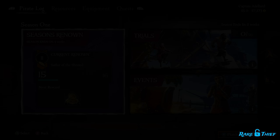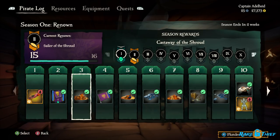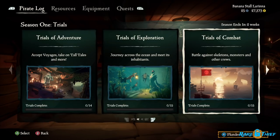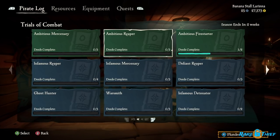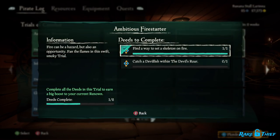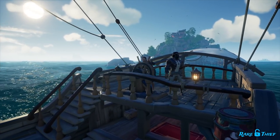With all of those renown actions available, you'll be earning renown left and right climbing up the season's renown levels with ease. The next main way to earn renown is through Deeds and Trials. Trials allow another path for pirates to earn renown and are comprised of Deeds — one-time tasks that you can complete for renown. Unlike repeatable renown actions, these can only be completed once per season.